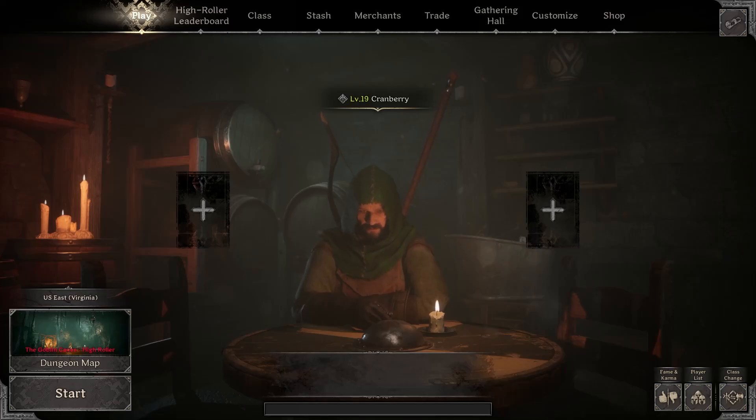Hey, hello! Welcome back to another shark and sharker video, it's me Cranberry. We're going back to the goblin caves — specifically the high roller goblin caves. I'm playing solo; it's the best place to go when you're trying to make money. A lot less risk because people generally won't team up against you.